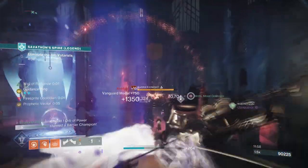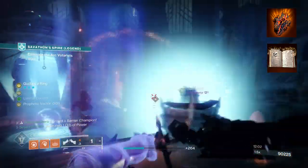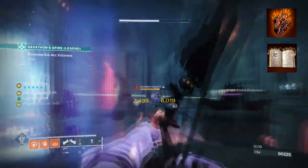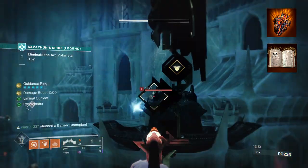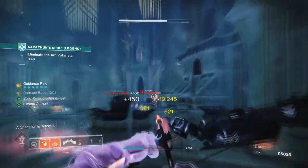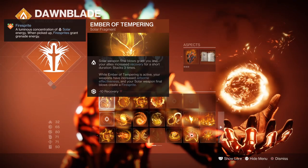To start, you're going to want to have Touch of Flame so that fusion grenades can explode twice. Then you want Heat Rises, where you can use your weapons and abilities while gliding in the air. While airborne and with Heat Rises active, getting a kill will grant you melee energy. The Warlock's Aspects section doesn't offer a lot to the user until you hit the Fragments section, so go with those as the best default options.